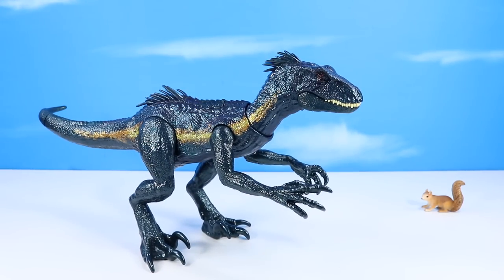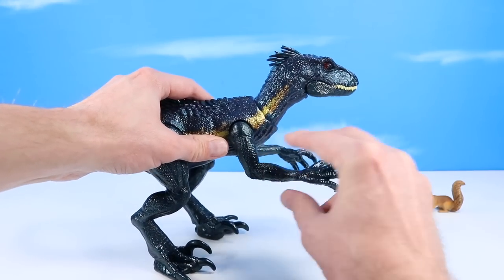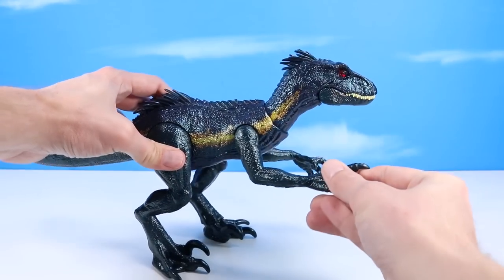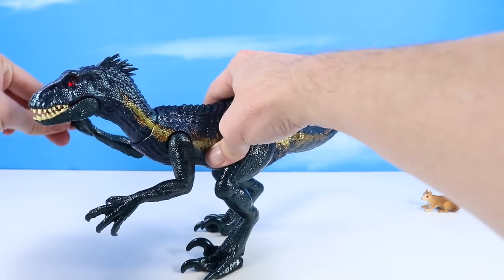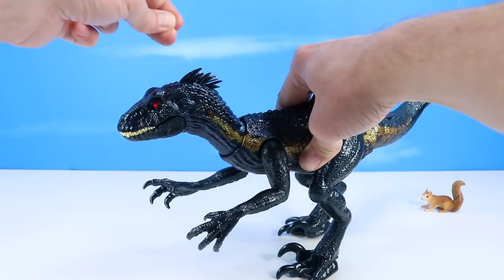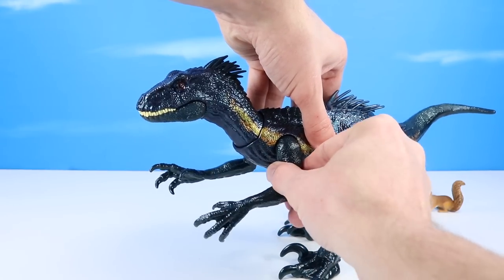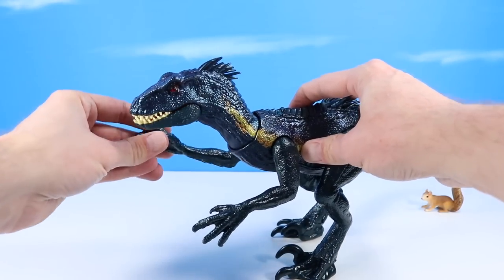Run-through of articulation — a little bit less than the previous. There's nothing really on these arms, they're solid, just up at the shoulder, and that's built into the action feature. Lifting that up, giving the head snarl — this one is also incorporated, so both arms are incorporated into the feature.